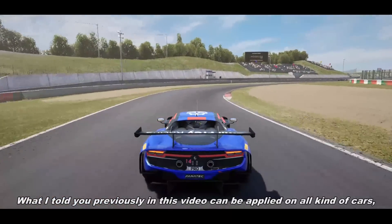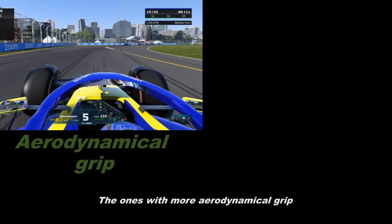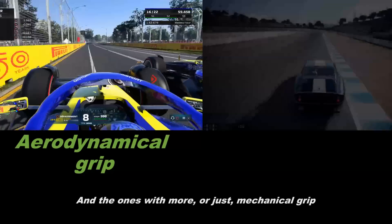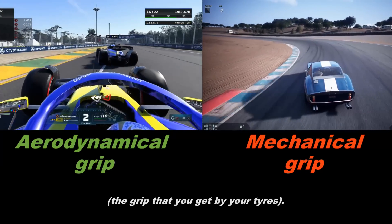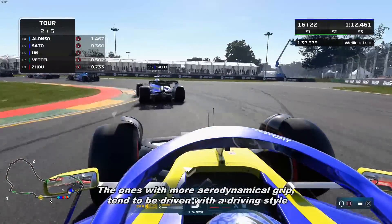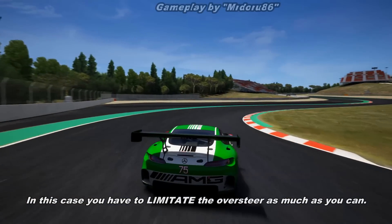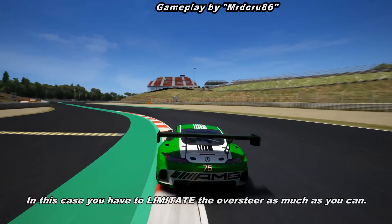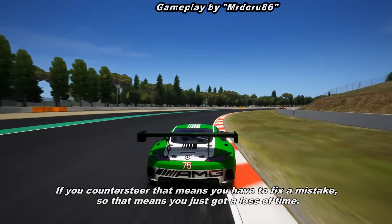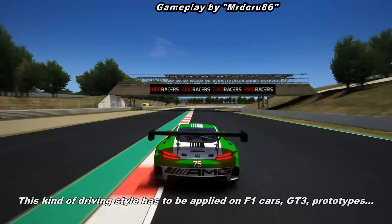What I told you previously in this video can be applied to all kinds of cars, but we divide cars into two distinct categories: the ones with more aerodynamic grip — helped by big downforce generated by wings and flaps — and the ones with more or just mechanical grip, which is the grip you get from your tires. Cars with more aerodynamic grip tend to be driven with a driving style based mostly on understeer, or as I call it, a clean driving style. In this case, you have to limit the oversteer as much as you can. If you counter-steer, that means you have to fix a mistake — so that means you just lost time. This driving style applies to Formula One cars, GT3, prototypes — the grippy cars.